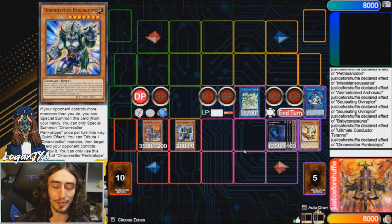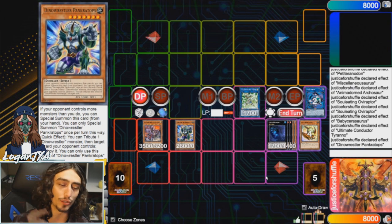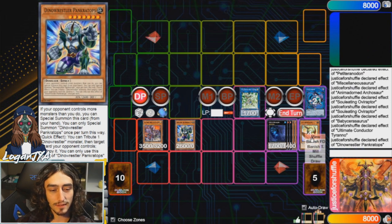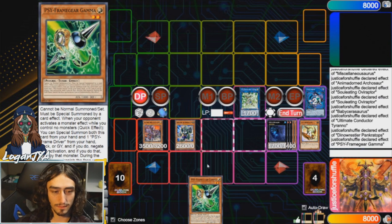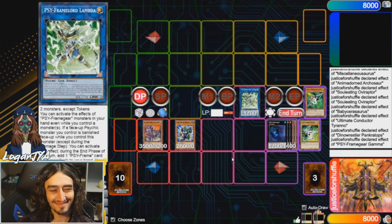One more piece of common knowledge: if you open Gamma, on their turn you summon out Gamma and the Driver, and use UCT's effect to pop the Driver. End phase it gets banished and you get the Gamma search for your turn, then you can do it again on their turn. So over the course of turns you have three total Gammas you can use off the Lambda search. Lambda and Gamma are absolutely essential in the Dino strategy.